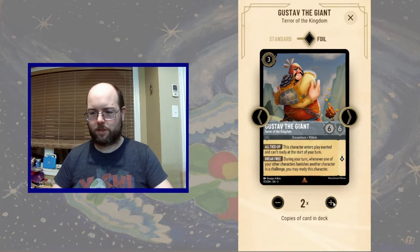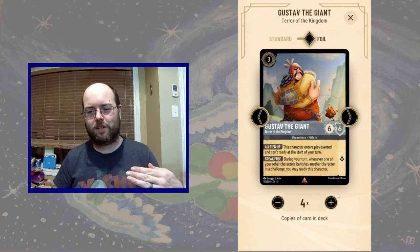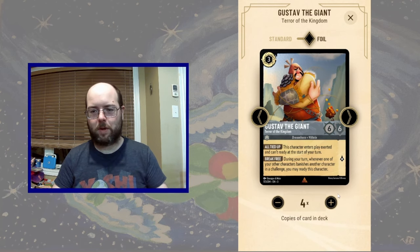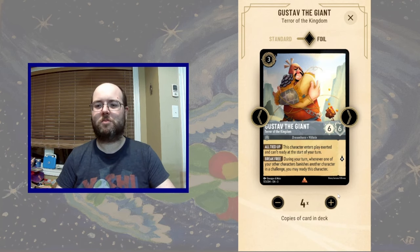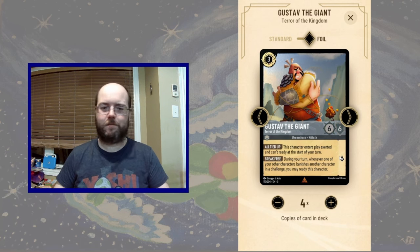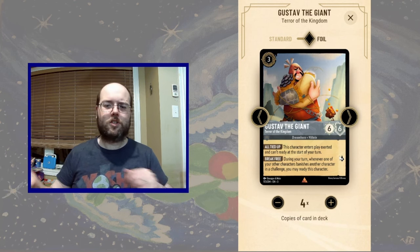Well, there's Mr. Gustave the Giant — 6-6 for 3. We're getting even cheaper with an even bigger body. He's always exerted, except whenever you banish an opponent's character through combat, you may ready Gustave. So you can't just smash an opponent's character and ready your Gustave. Gustave's going to go hand-in-hand with our Treasure Guardian, because the Guardian has hefty stats and can easily challenge and take out opponents' characters, which readies Gustave.